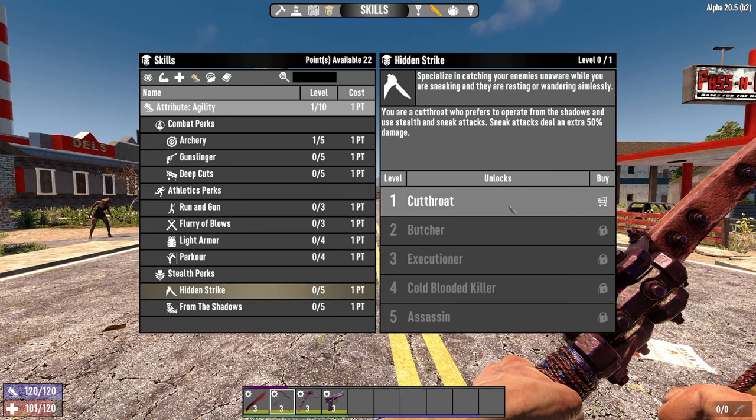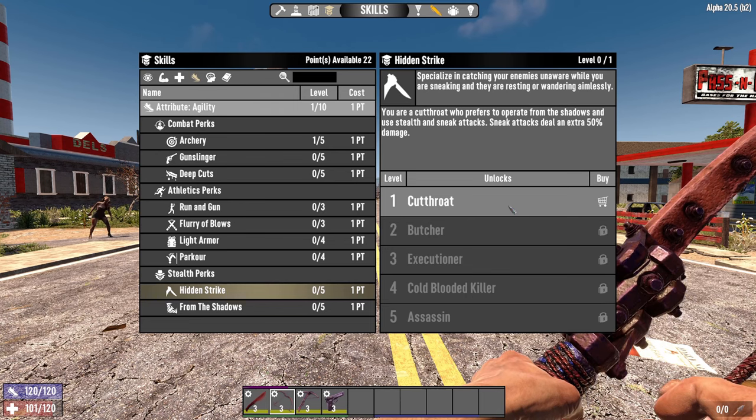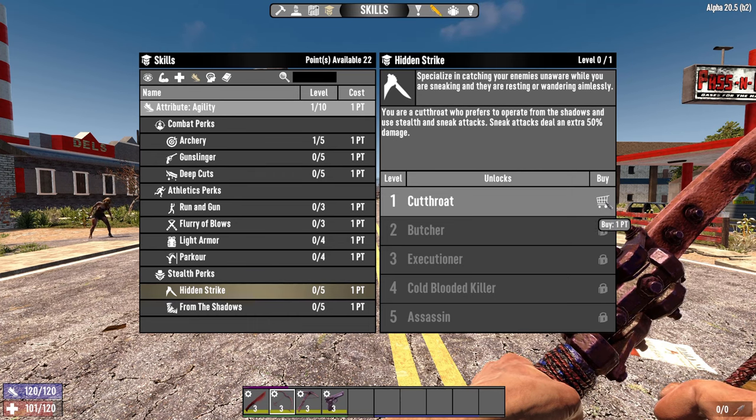Secondly, we're going to go down to hidden strike. This is a really good skill because it allows you to gain extra damage from your sneak attacks. It starts at 150% and goes all the way up to 250% damage, so that extra 50% for sneak is useful — it just kills them before they know you're around.